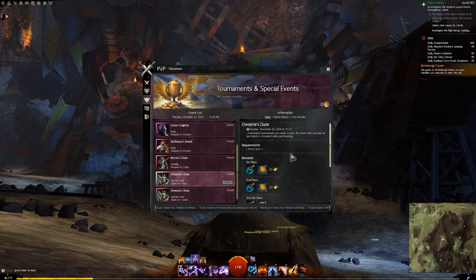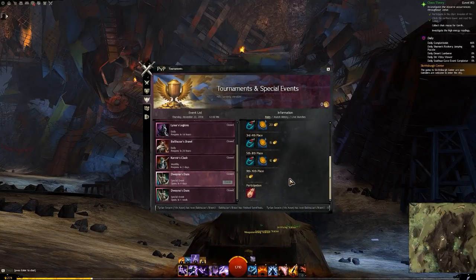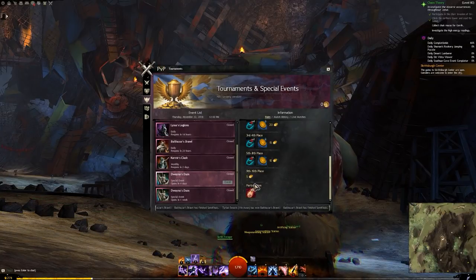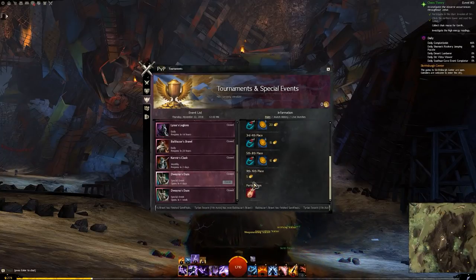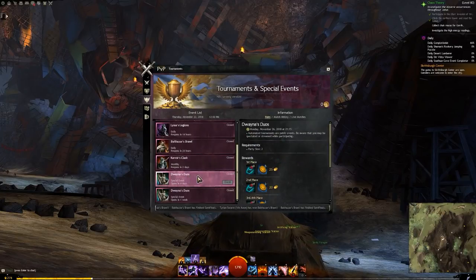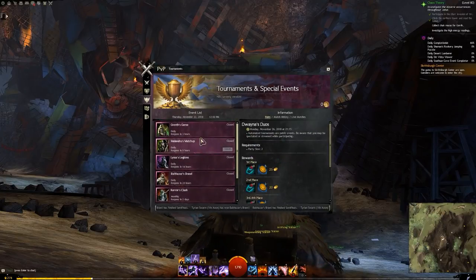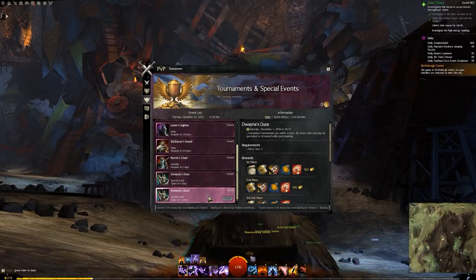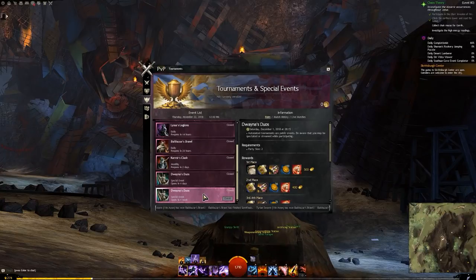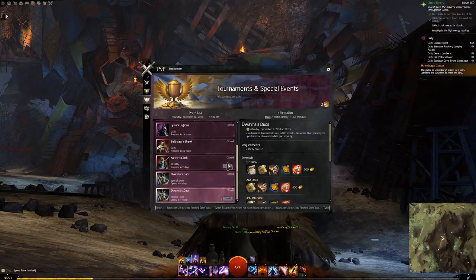When you queue into Duena's Duos it'll put you into the Asuran Arena or Hall of the Mists — I'm not sure exactly which maps are available. The prizes are slightly different since 2v2s roll a bit quicker. Just for participating you get PvP rewards — ninth to sixteenth place gets five gold, rolling up to a maximum of 25 gold. Since it's a new initiative you'd expect a lot of the community to try it out. Later there'll be the big final event: Duena's Duos will conclude with one final big tournament, essentially a 2v2 monthly similar to Cormier's Clash.